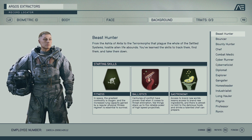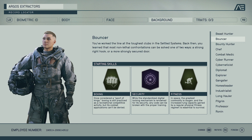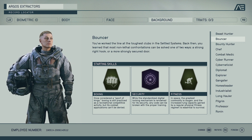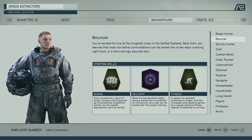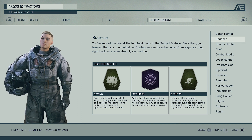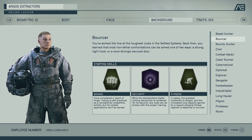Then we have Bouncer, which is just melee and unarmed combat — you get probably increased damage with your boxing skill. You also get Security, which helps with breaking codes, lockpicking, and getting into security systems, and then the Fitness perk as well. So if you want to go pure unarmed combat melee, this is the background for you.